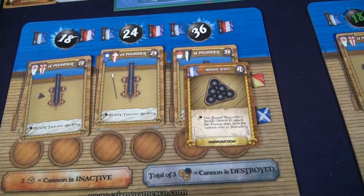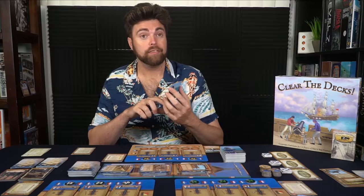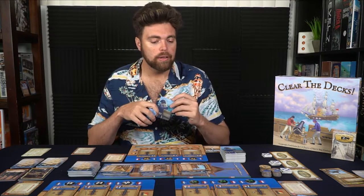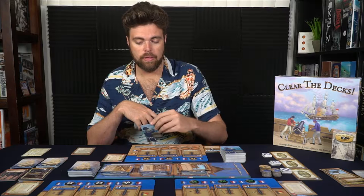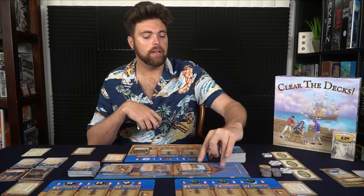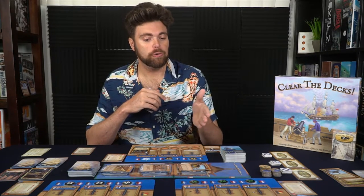You can choose the 18, 24, and 36 cannons. Each of them will require an ammunition card, and each ammunition card will have a specific letter on it. For instance, I have a bar shot, and it can be used as a grape shot G, a chain shot C, or a round shot R from the different types of cannons — the 18 pounder, 24, and 36. So if I wanted to defeat a card requiring R on 36, I place that ammunition card there, instigating that I'm going to do damage to it.